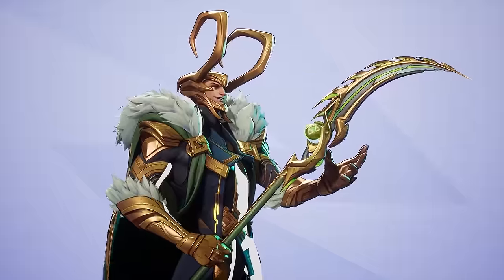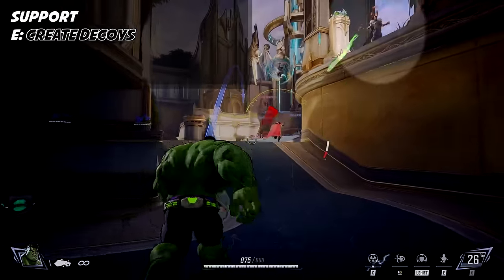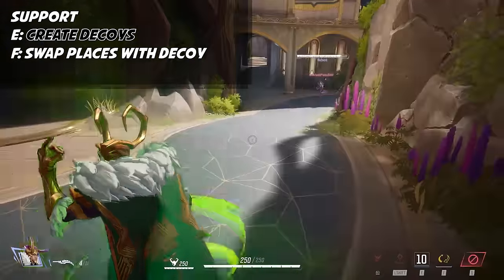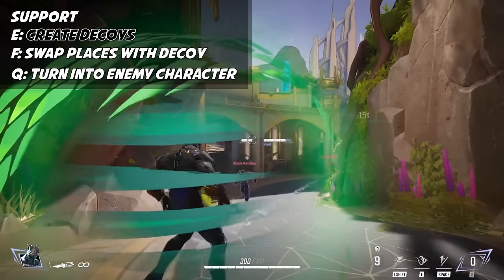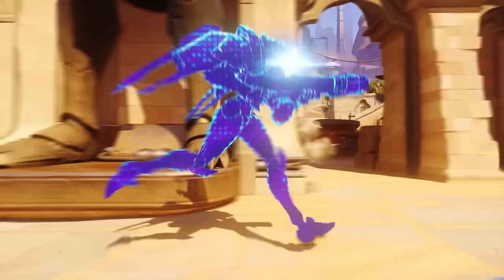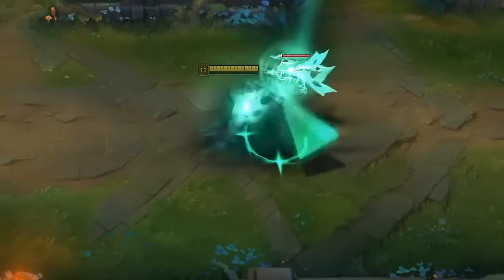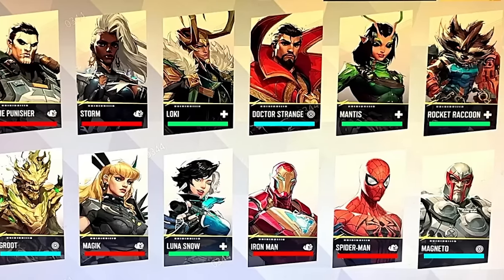Loki has one of the coolest kits in the game so far. He's a support whose E can create fake character decoys and place them as turrets. His F swaps his position with a decoy, giving him great mobility options. His ultimate literally turns him into another character from the enemy team — similar to Echo from Overwatch or Viego from League of Legends. You'll want a solid baseline understanding of every character before picking up Loki.